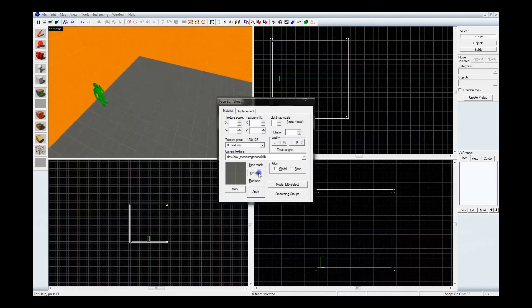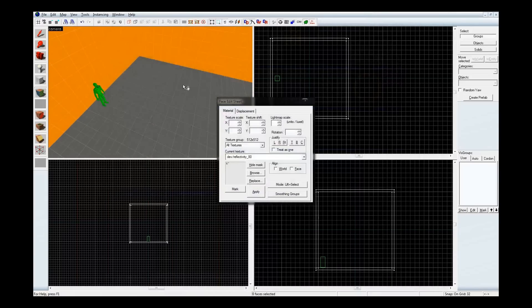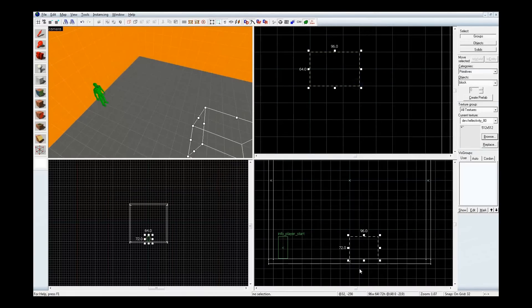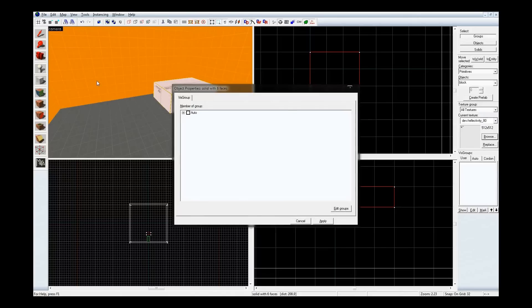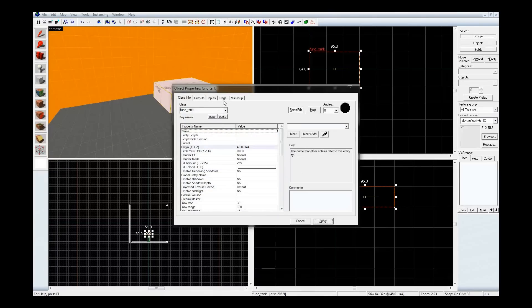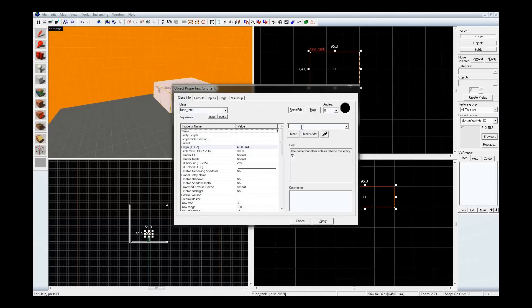Now let's make the tank stand out instead of being no-draw, so you can see what's going on when I compile this thing. Let's put this over here, raise it up a little bit, and make it big so you can actually see what's going on. Let's plug this as start active and give it a name: Tank. How appropriate.